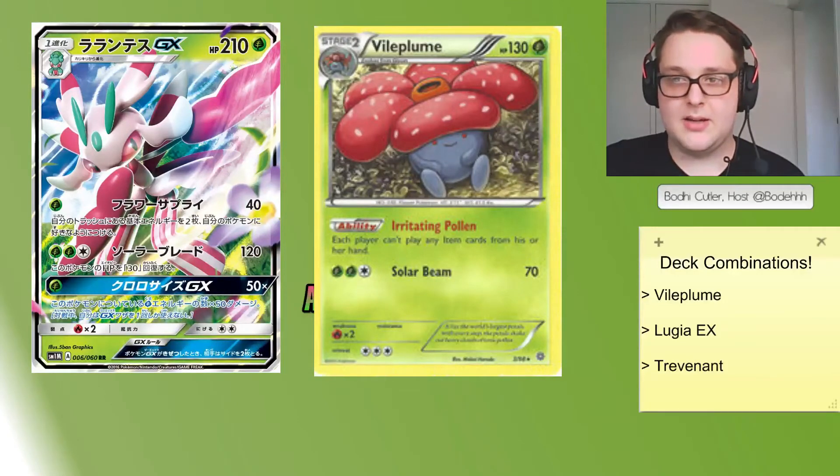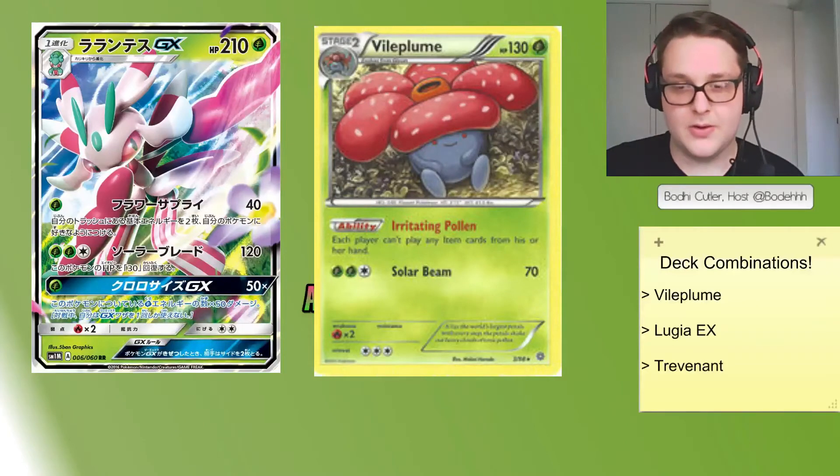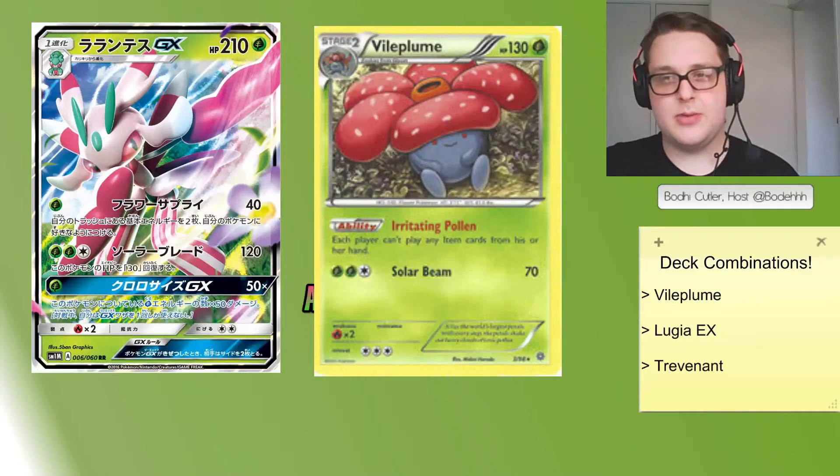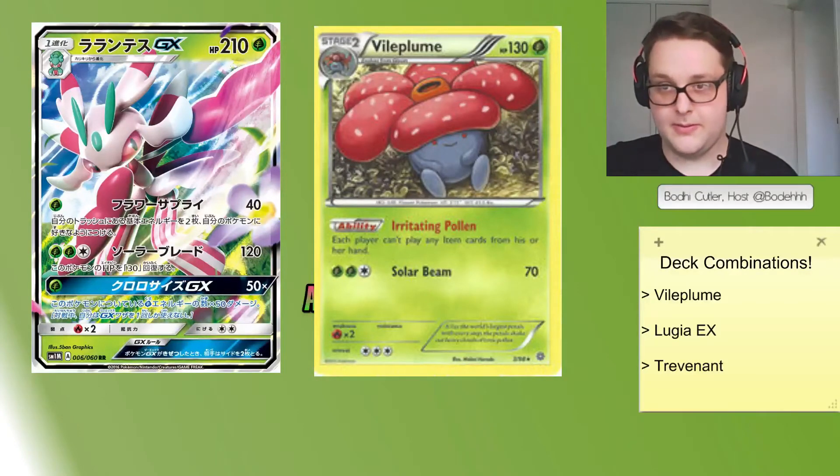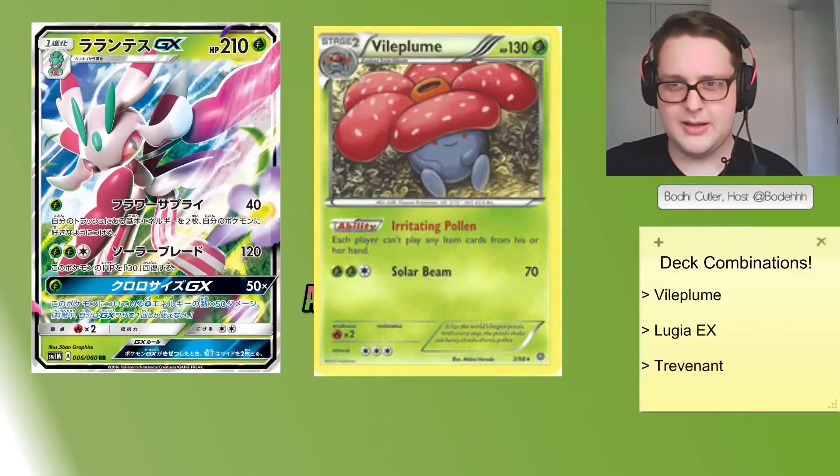What makes this deck work is Vileplume's ability to shut off your opponent from playing Trainers, and being able to abuse cards like Forest of Giant Plants. Any of the three decks we talk about today are going to be running three or four Forest of Giant Plants — most of them four — which is why the card is so good and will continue to be good until Forest of Giant Plants rotates out of the format.